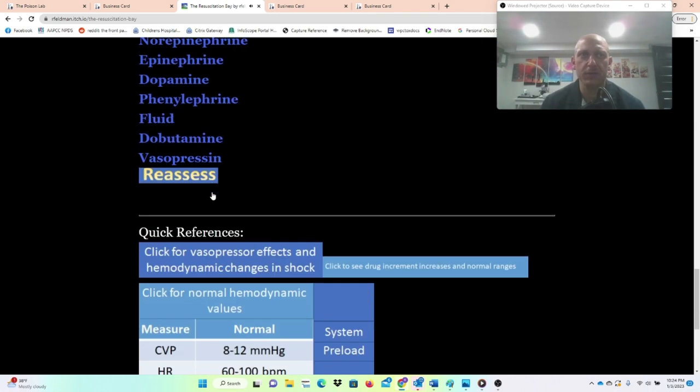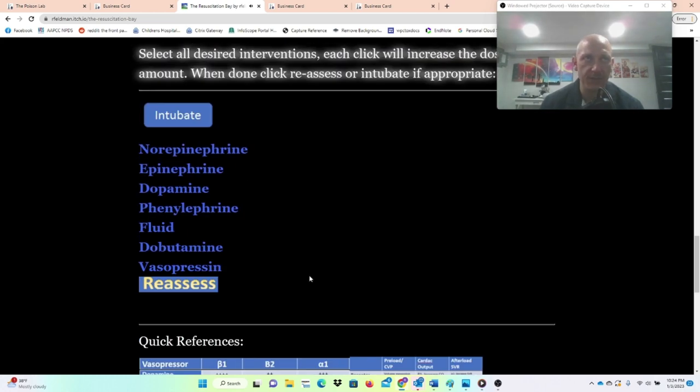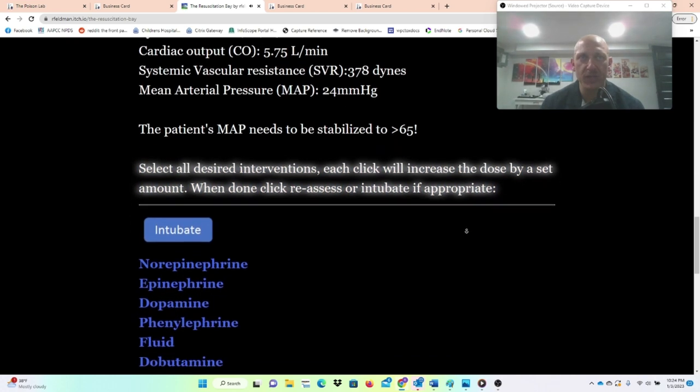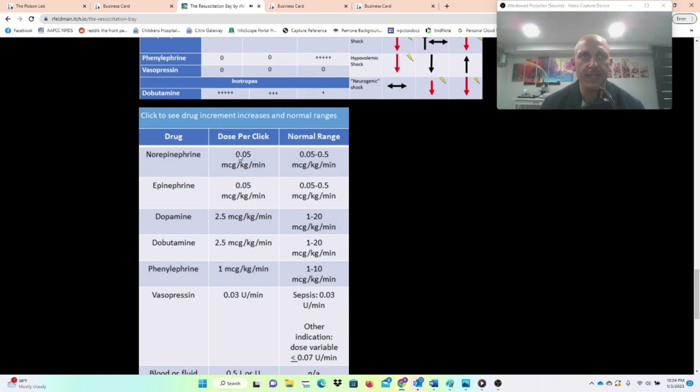What kind of shock are you dealing with? If you need help, click here. Low preload, low afterload, high output — this is distributive shock, which fits with sepsis. Select all desired interventions; each click will increase the dose by a set amount. When done, click reassess or intubate if appropriate. She definitely needs to be intubated, but I want to resuscitate her more first. I'm going to start with some fluid — clicking fluid once gives half a liter.